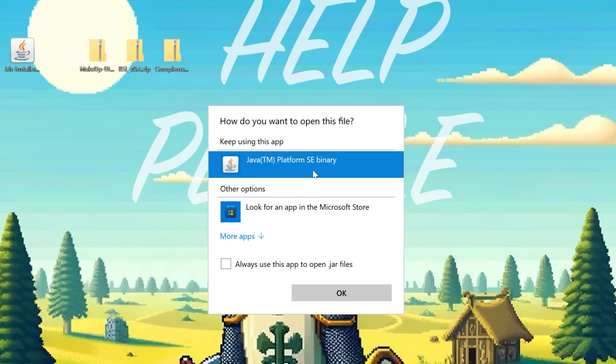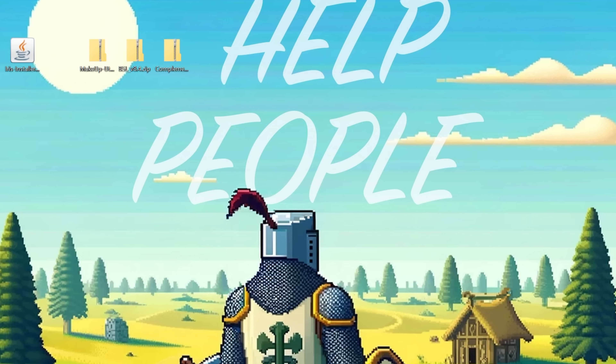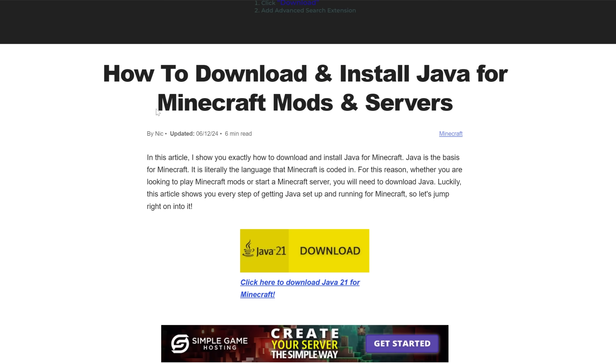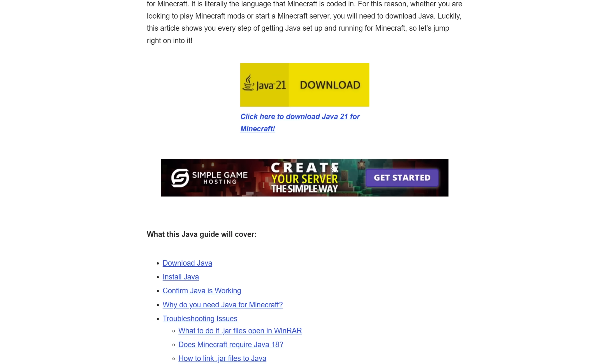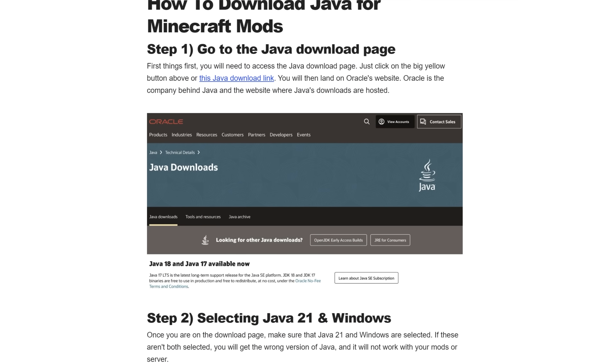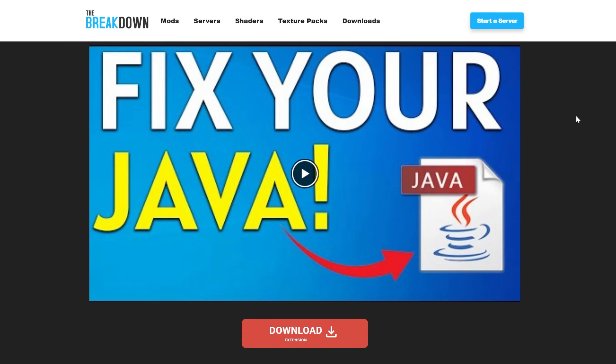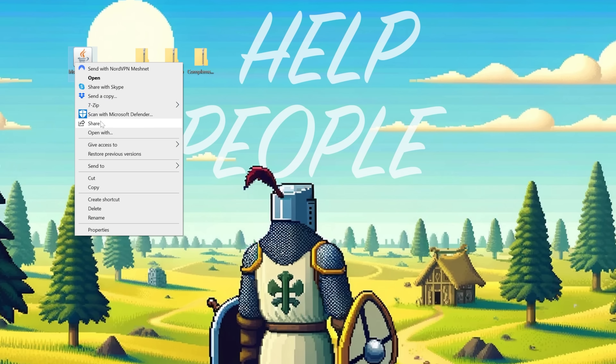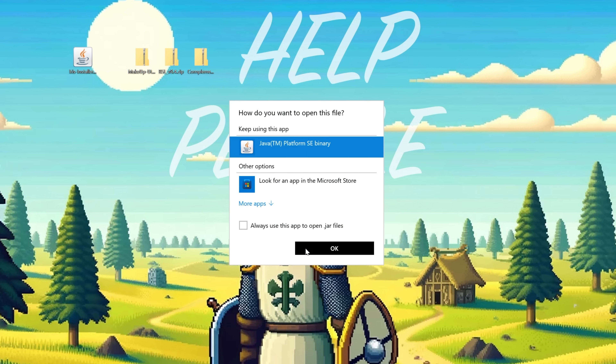If you don't have Java, or Java doesn't work, you'll need Java 21 — it's required to run Iris Shaders and Minecraft mods in general. The guide covers everything you need to know to get it specifically for Minecraft mods. We also recommend running the Jar Fix after getting Java, which links all jar files on your computer back to Java so they work together. Then right-click the Iris Installer, click Open With, click Java, and click OK.